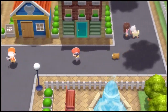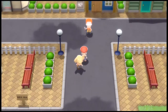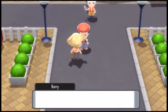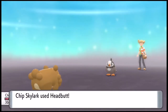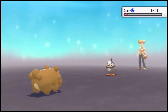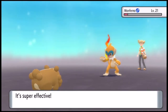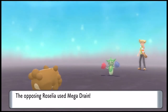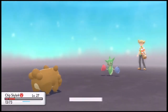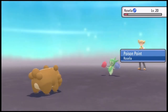Anyway, as we go to leave, Barry runs up on us and wants to battle. We're down — we'll beat him again. We Headbutt the Starly, taking it out. Next comes his Chimchar — we Pluck it down in one hit. Then Grotle with the Headbutt. We get hit with Mega Drain, taking us to 13 HP, but one more hit takes it out. Kind of close, but we did it.